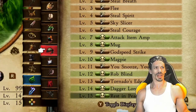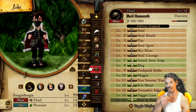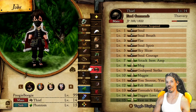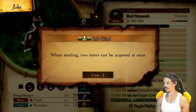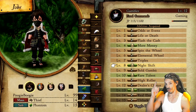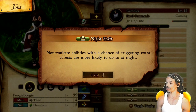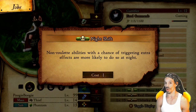Bonus! If you're thinking you don't have Phantom class yet — don't worry about it. Once you get the Thief class and Gambler class, you can still farm buns effectively. You're going to want to use Rob Blind, Magpie, and Mug if you don't want to use a steal ability. For Gambler class, I'd recommend Night Shift — non-roulette abilities with a chance of triggering extra effects are more likely to do so at night. So you want to hunt those booster buns at night.